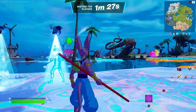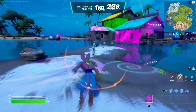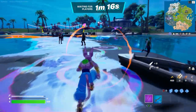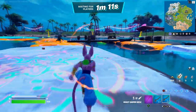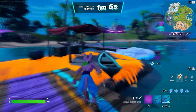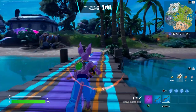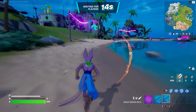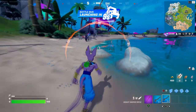Once we continue and spawn in the game, what we're gonna do next is basically wait — we're gonna spawn by the Battle Bus. These are secret challenges that you guys need to do after you enter the code. At this moment we're gonna wait for the timer to go down to zero and spawn by the Battle Bus.